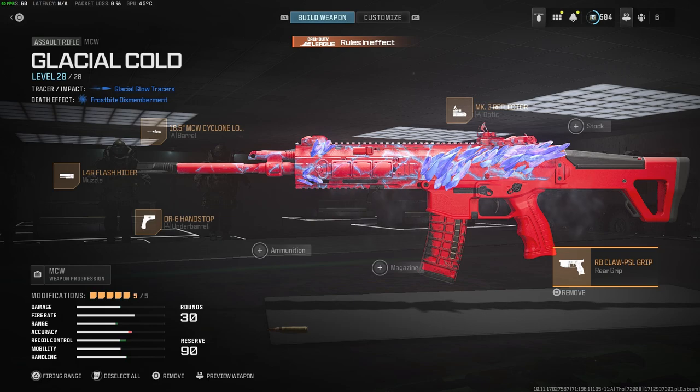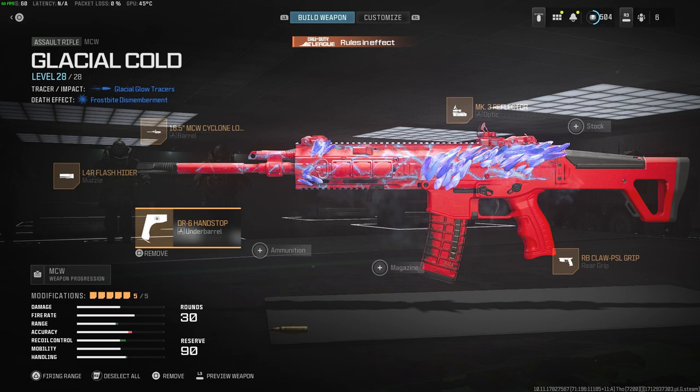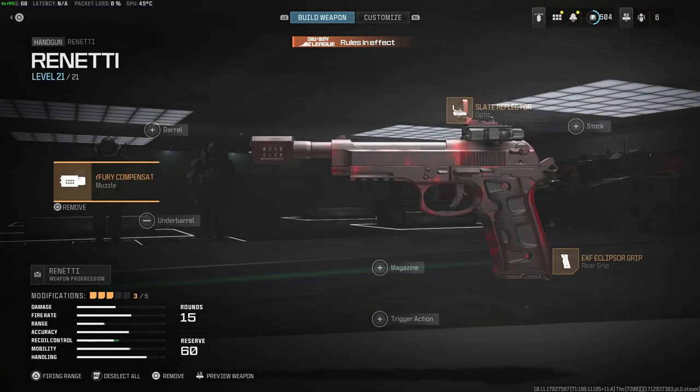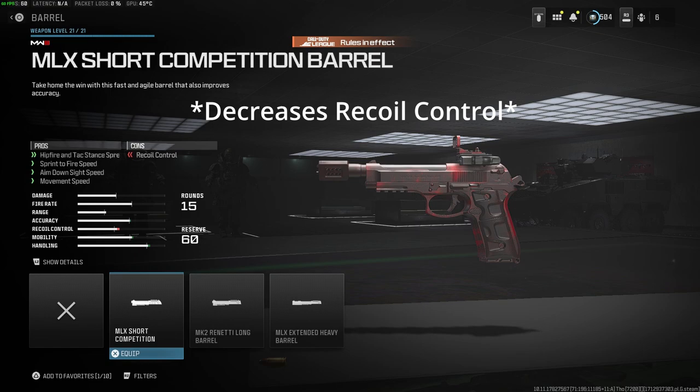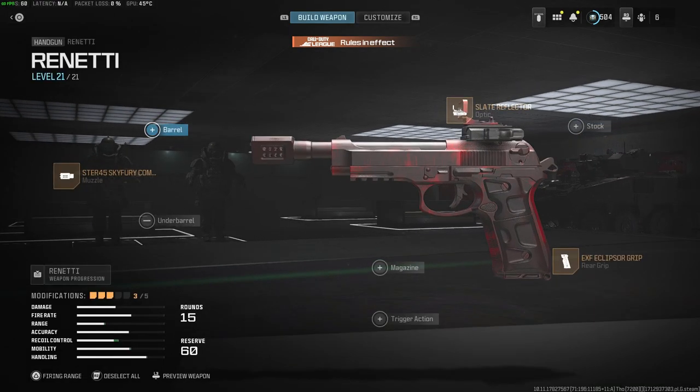For the MCW, the sight is preference — you can use the Slate or other ELOs from DLCs. It's the 16 Cyclone, the Long Barrel, the L4R, and the DR6. I've seen people use the X10 but this has been my most consistent setup. For the Renetti on my AR class I took off the short barrel, since the short barrel increases recoil control, which I actually don't need — as the MCW was nerfed I want that extra recoil control to beam people at distance with the Renetti when they're left at one shot.